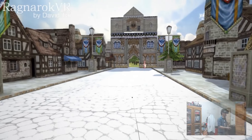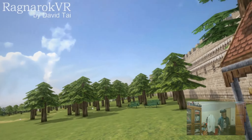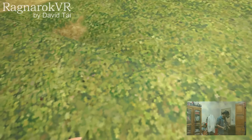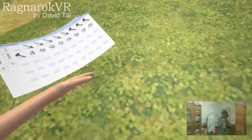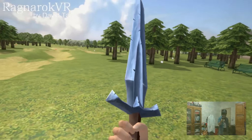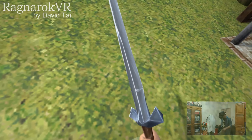Now I'm going to show you the monster system. Let me open my inventory and select the sword again, then close the inventory. I also designed this weapon spot system.